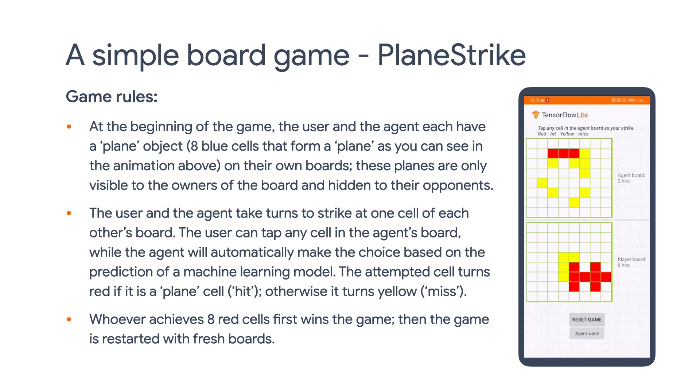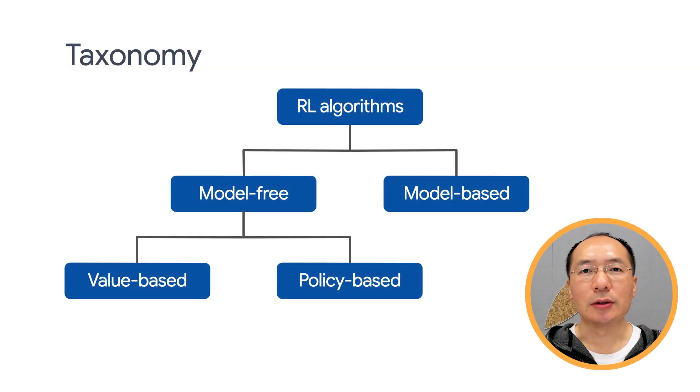In order to make the game interesting and fun, we need to train a strong agent that can finish the game in as few steps as possible. To build such an agent, we are going to use a different kind of Reinforcement Learning algorithm — Reinforce, which is a policy-based algorithm.